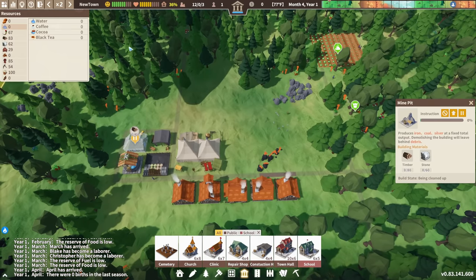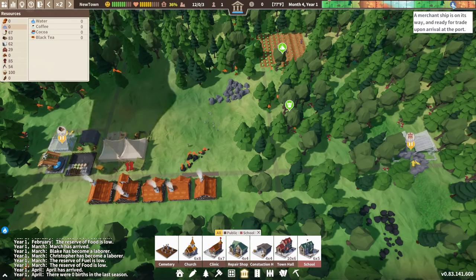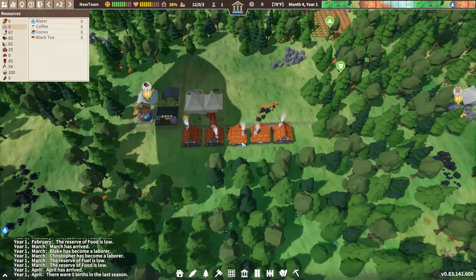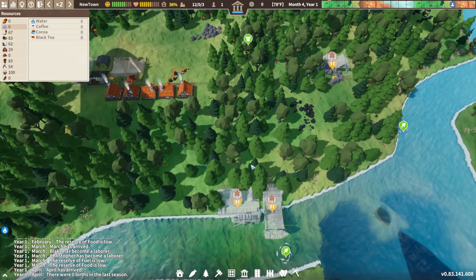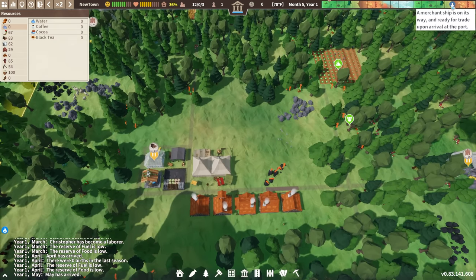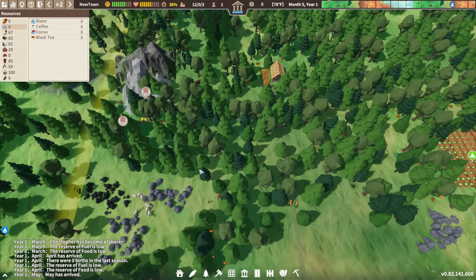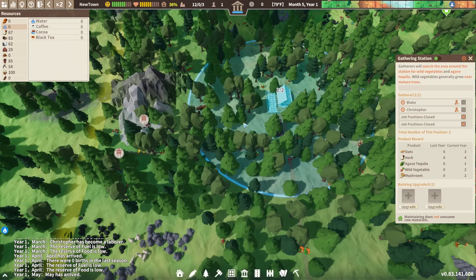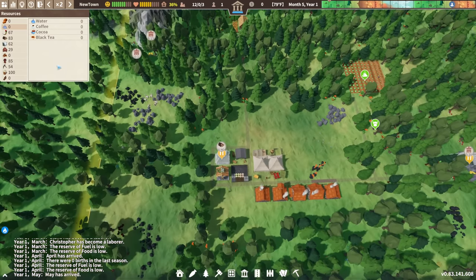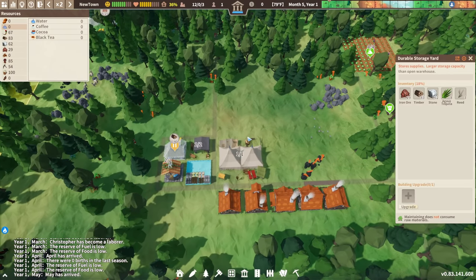My constructors are now working on the pit mine, which will keep us warm. Here's an event: a merchant ship is on its way, ready to trade upon arrival at the port. I don't have a port and probably won't get one before it arrives due to a labor shortage. This is how events are shown — and trade works a little differently in this game than most others, with silver mining and a port required. I'll explain that in further detail in a later episode.